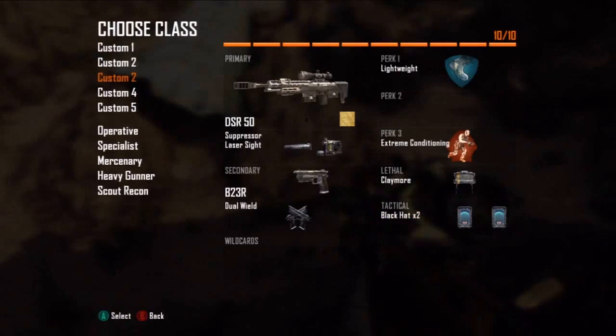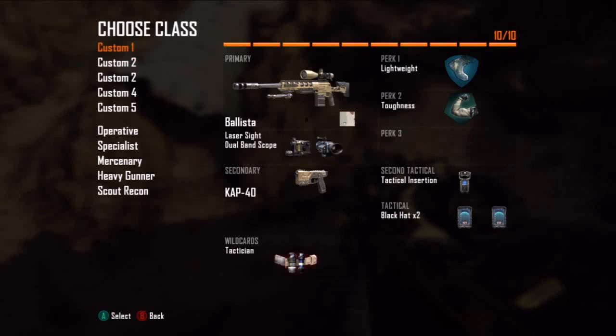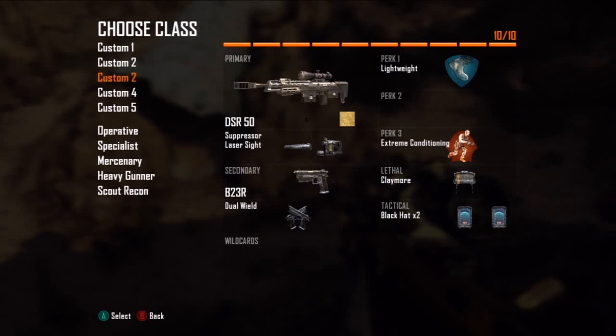So first of all, we'll start with class setup. You're going to need to have Black Hat on — it's the tactical grenade. I would recommend putting two of them on. Any sniper works, but all you really need is Black Hat. If you don't want it to be a killcam, I recommend putting the tactical insertion on if you're just going to keep trying this. It's going to be really hard to set up.